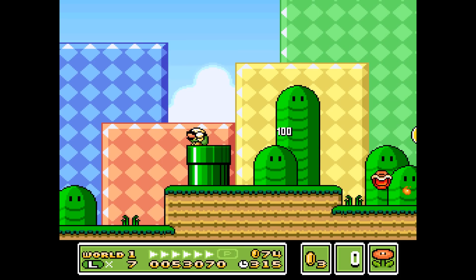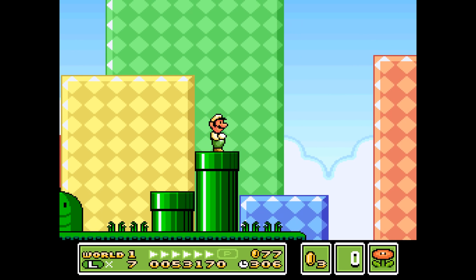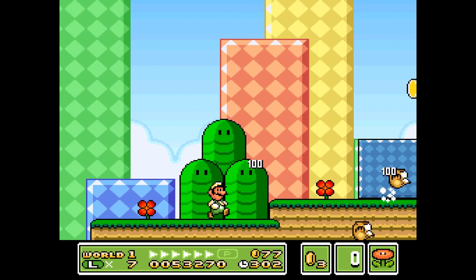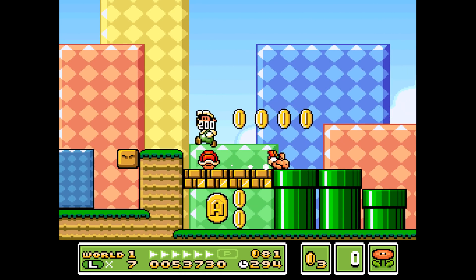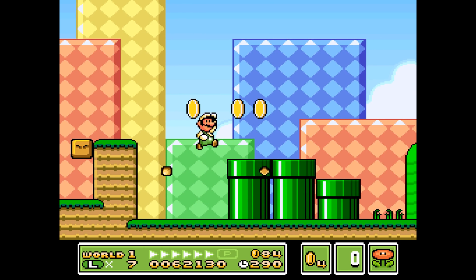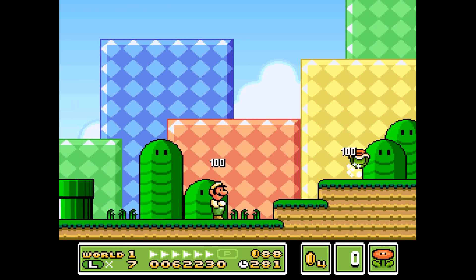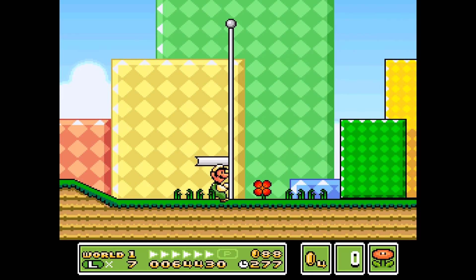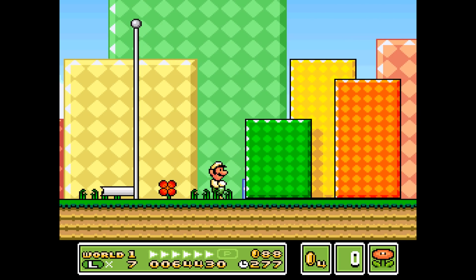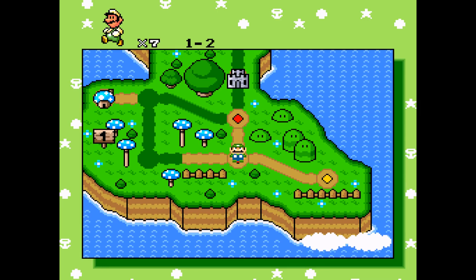I like how the backgrounds are moving independently from the foreground — that's just a nice touch for a user-made hack. Very colorful, just like the original Super Mario World. Really enjoying this so far. It's definitely not hard at least as of now, but I prefer to play a little bit easier, fun Mario games than hard challenging ones where you spend an hour beating one level. So that's 1-2 beaten.